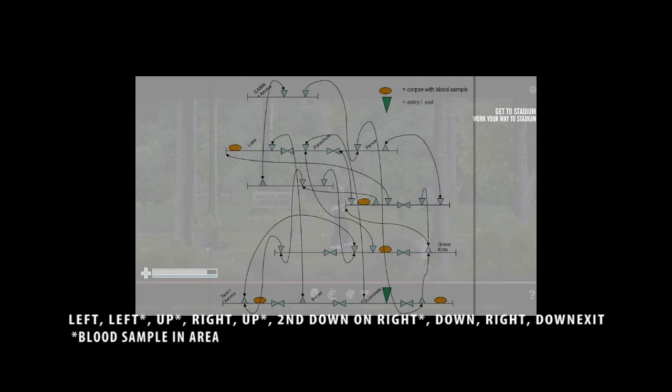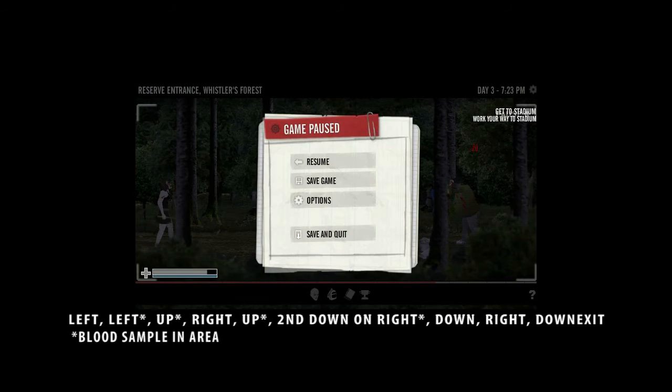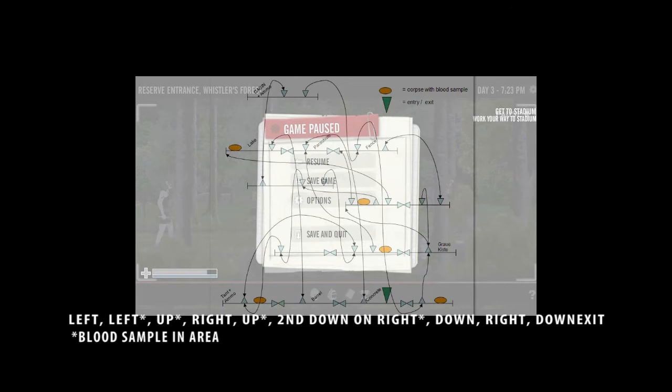We're going to find this one in the second left, right here. And then we're going to go — pause the game — then we're going to go up. It's going to lead us here and we're going to find another one. And then we're going to go right and then up. This is the first down; we're going to take the second down here to bring us all the way over here.